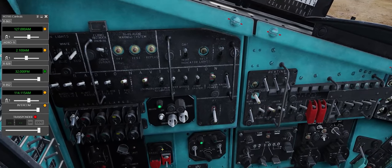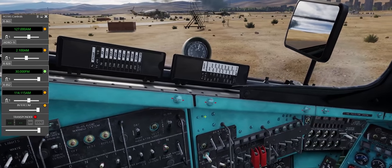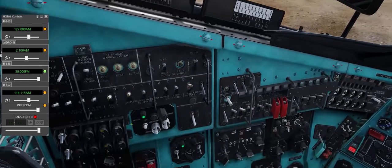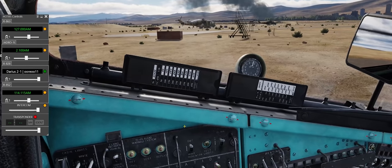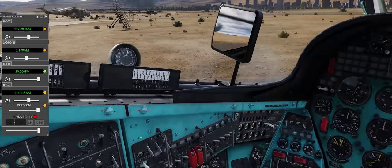Let's swap it back over to preset 4 and check in with Oreo. Spudknocker checking in for Oreo on the 828 on preset 4 — good check, 828 preset 4. Roger that, thank you very much.